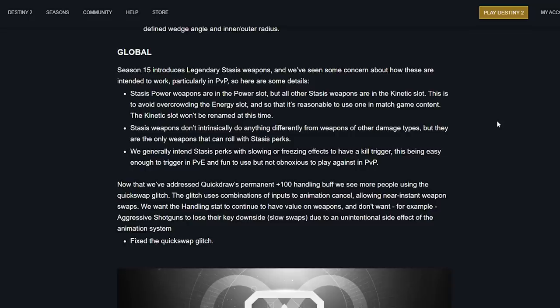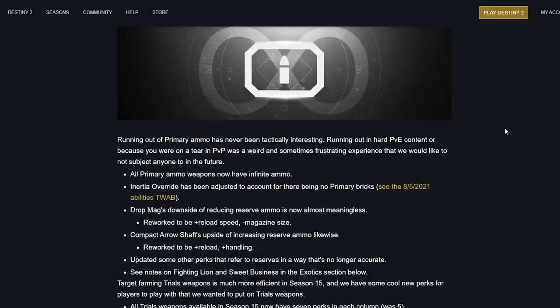My friend called stasis being kinetic, so good job calling that. Now that we've addressed Quickdraw's permanent +100 handling buff, we see more people using the quick swap glitch. The glitch uses a combination of inputs to animation cancel, allowing near-instant weapon swaps. We want handling stats to continue to have value, and we don't want aggressive shotguns to lose their key downside of slow swaps due to an unintentional side effect of the animation system.